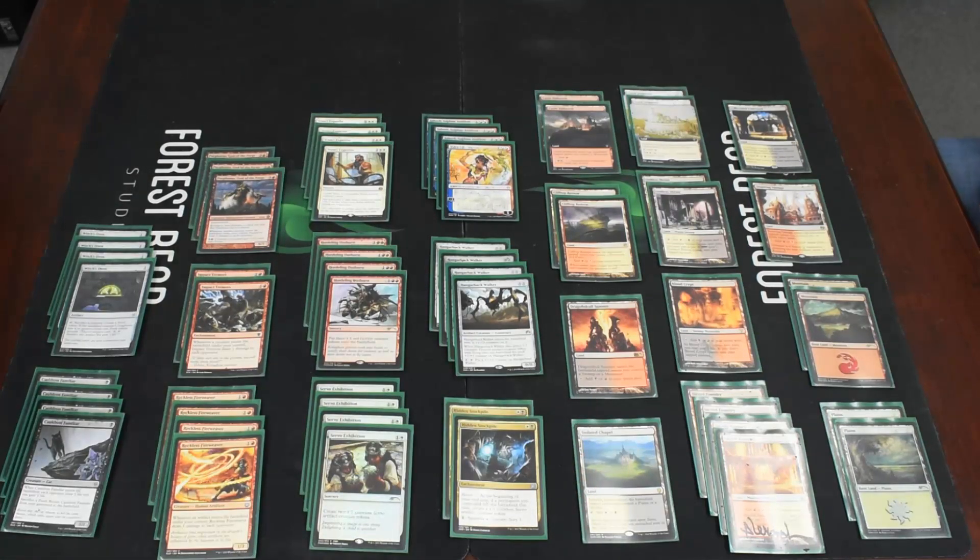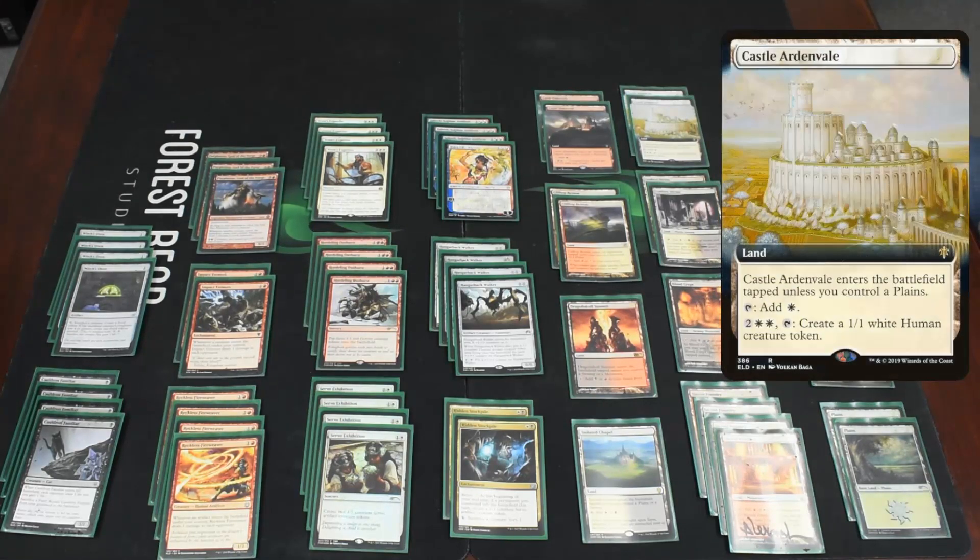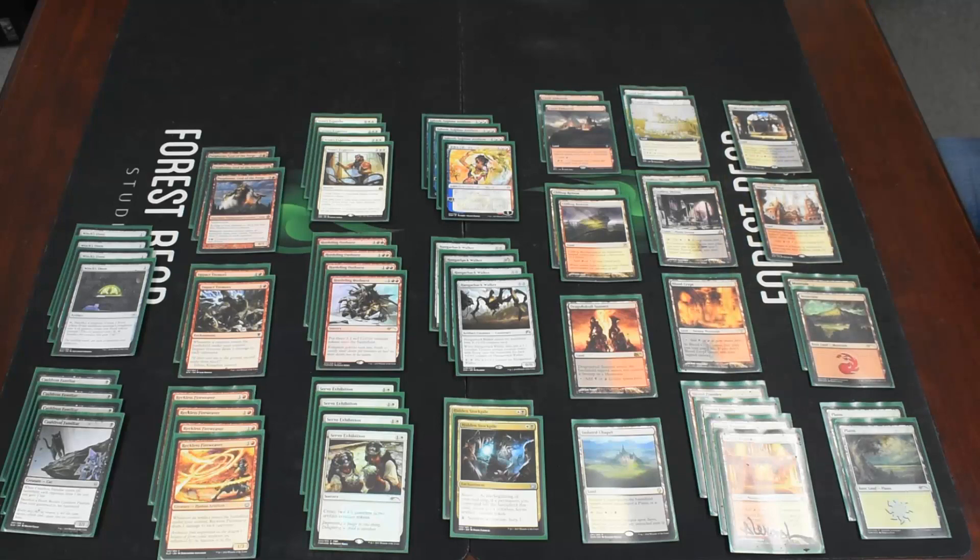For lands, we have two basic mountains and two fast lands — Concealed Courtyard and Inspiring Vantage. Then we have some actual do-something lands with these castles. Castle Embereth: enters tapped unless you control a mountain, taps for red, and you can pay three and tap it to give creatures you control +1/+0 — so we're making a lot of 1/1s, that could be an alpha strike. Then we have two Castle Ardenvale, same thing but for white, and you can pay four and tap it to create a 1/1 human, which triggers some of these things if you've got nothing else going on. So you can slowly whittle down their life points with Impact Tremors. And that is the deck — we will see you for some other stuff. Bye.